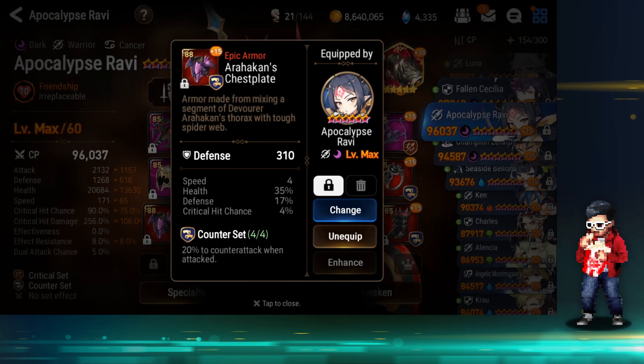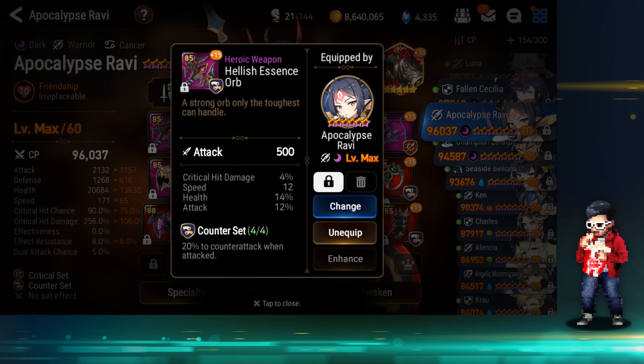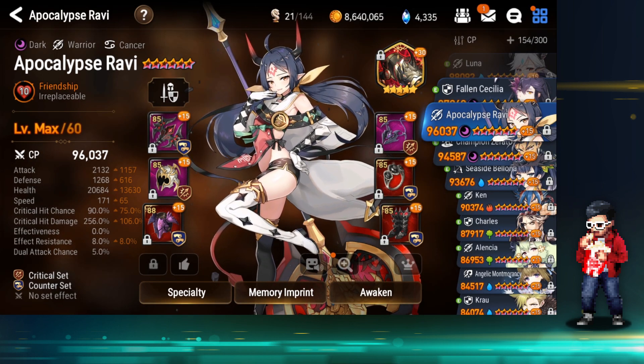He's covering a weakness on one piece and having it covered on other gear — very interesting stat distribution. I like that one.